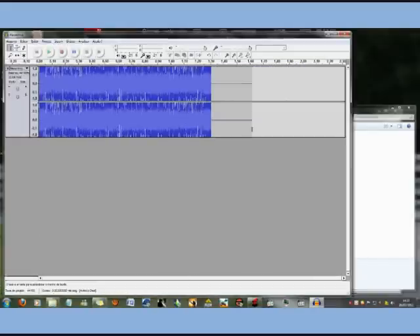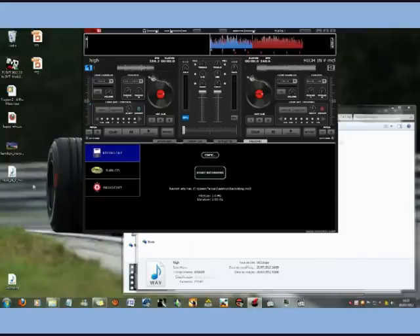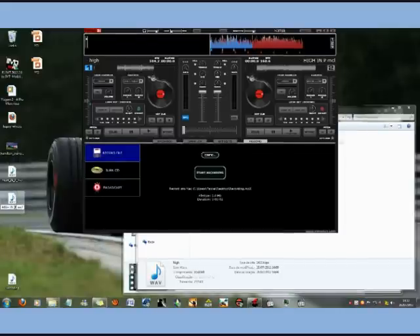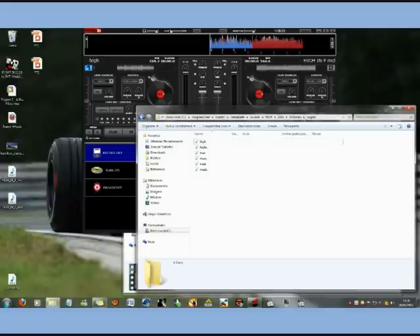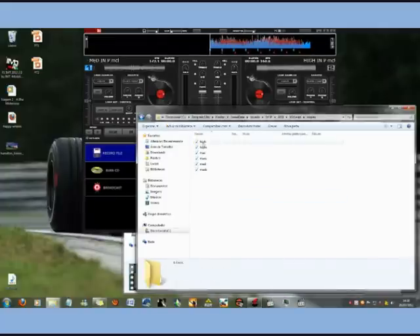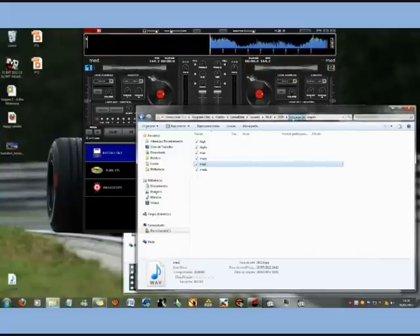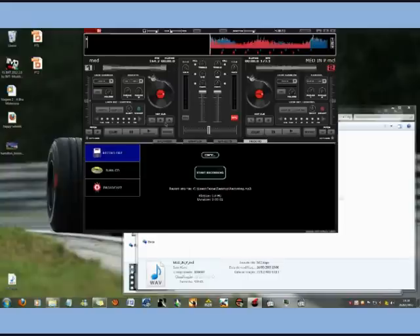This might be a little bit high-pitched. This is the high one — high in P. We're going to use the same to do the High C. But we're going to rename this one from high P to high C. These two might be perfect for each other. Now with the medium P. That's it.